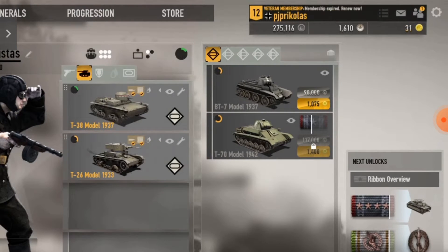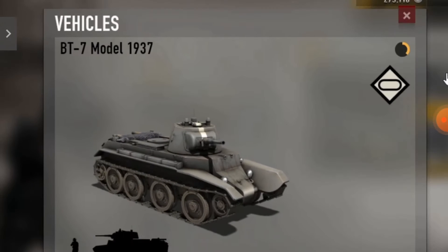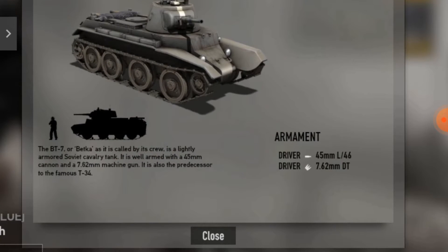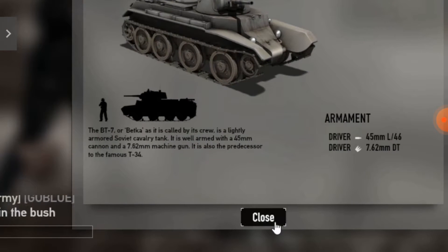So a light tank on the Soviet side, I would say the BT-7 is best because it has a 45mm gun, and basically it's the fastest tank in the game.